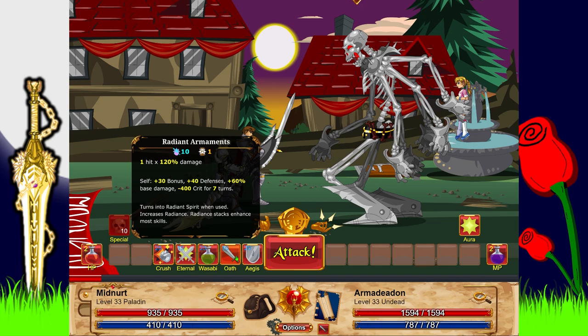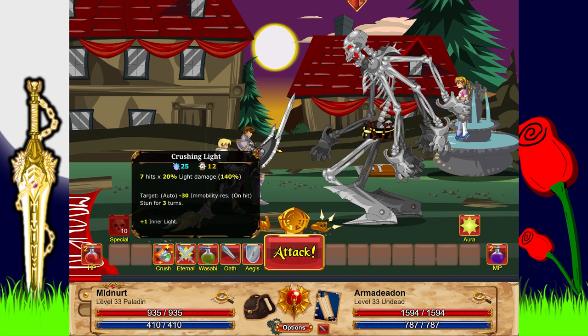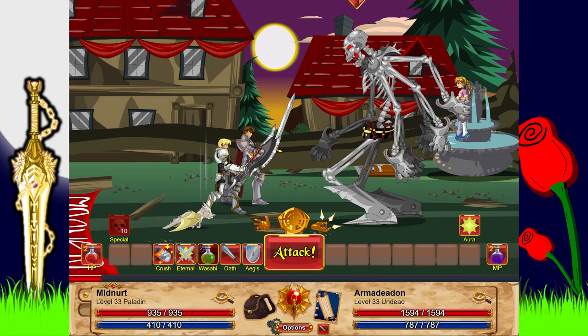We also have Radiant Armaments: 100-120 damage, self plus 30 bonus, 40 defenses, 60 base damage, minus 400 crit. It transforms into Radiant Spray when used, which increases Radiance stacks enhancing most skills. Swords of Eternity: one hit, 250 damage to all targets — multi-attack with one turn cooldown. Seven hits of light damage, 140 total, minus 30 mobility resist to make stunning easier, on-hit stun, and it charges one inner light. This appears to be the only attack that generates inner light so far.